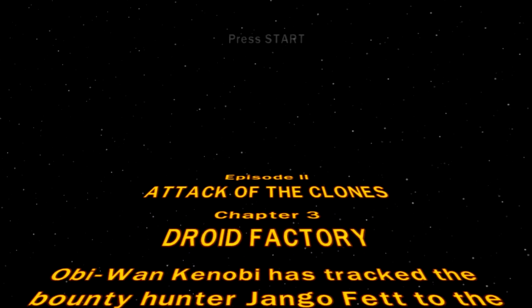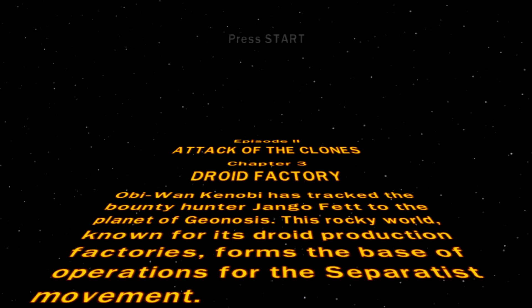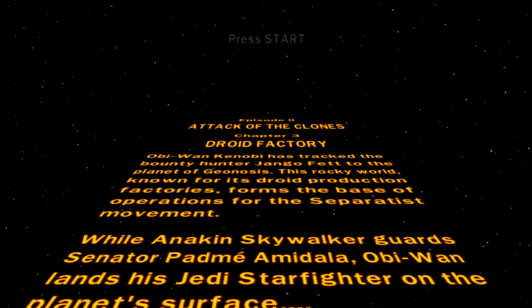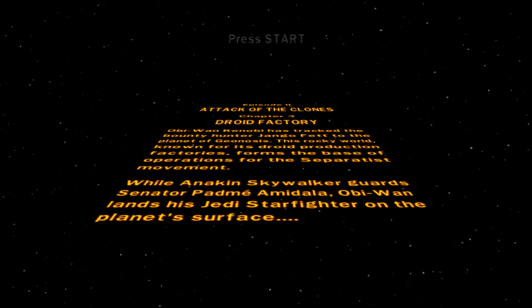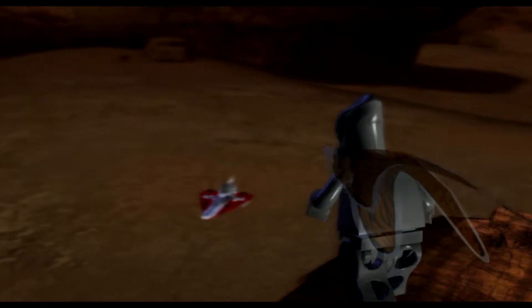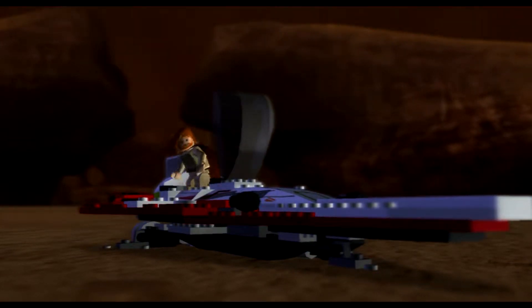Obi-Wan Kenobi has tracked the bounty hunter Jango Fett to the planet Geonosis. This rocky world, known for its droid production factories, forms the base of operations for the Separatist movement. While Anakin Skywalker guards Senator Padme Amidala, Obi-Wan lands his Jedi starfighter on the planet's surface. I can't help doing the dramatic 'dun dun dun' there.